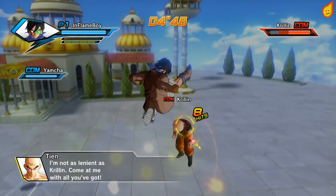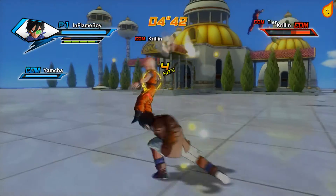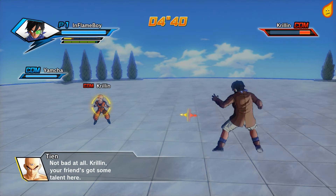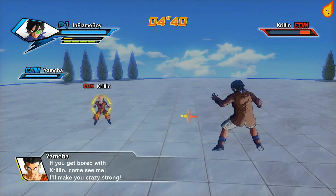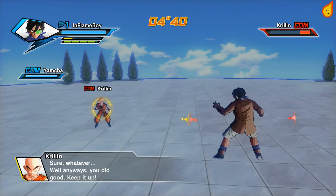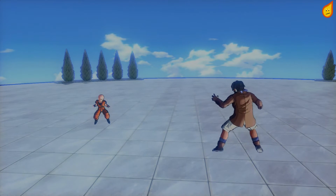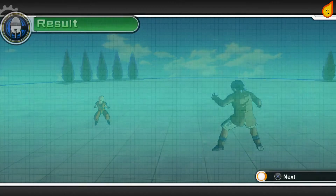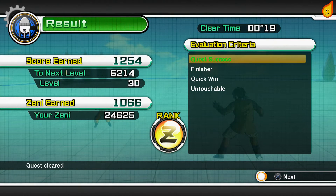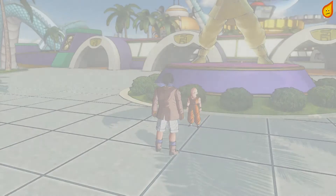This next one is relatively simple — it's just a 2v2, me and Yamcha against Krillin and Tien. You need to get one of them down to low HP and then you've completed it. You get Destructo Disk for this one. It's a fairly slow skill — I like the look of it, but the game's a bit too fast-paced, and you need skills that you can put into combos, and Destructo Disk isn't one of them.